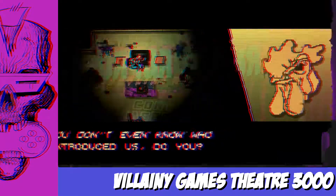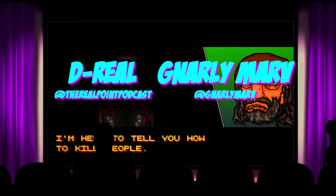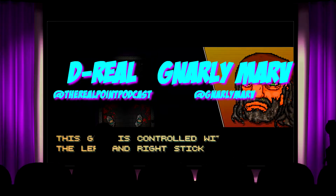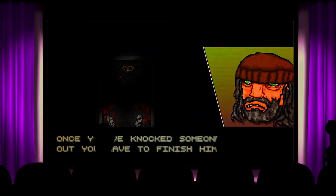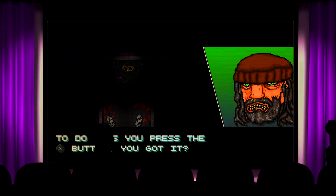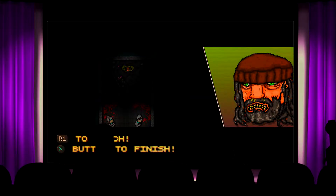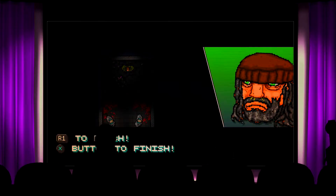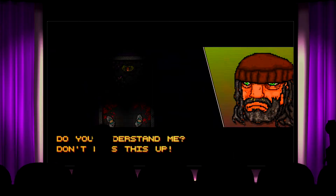Let's start from scratch. I'm here to tell you how to kill people. This game is controlled with the left and right stick. Press R1 to punch, aim for the face. Once you've knocked someone out you have to finish them — press the X button to finish. Do you understand me?